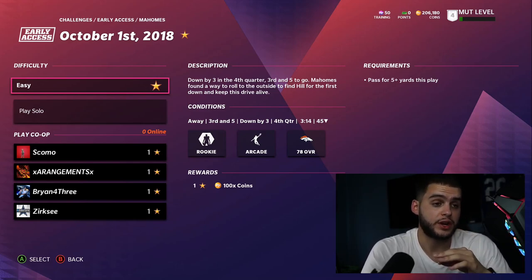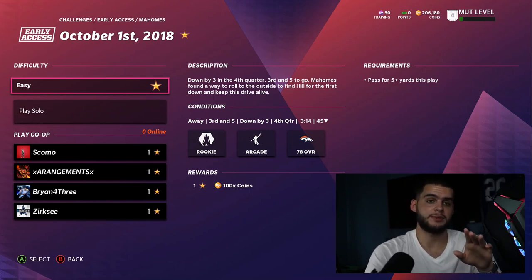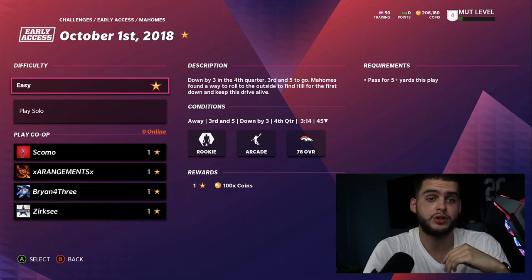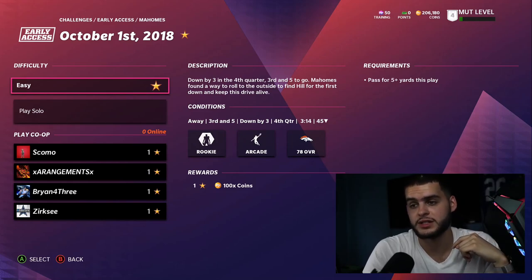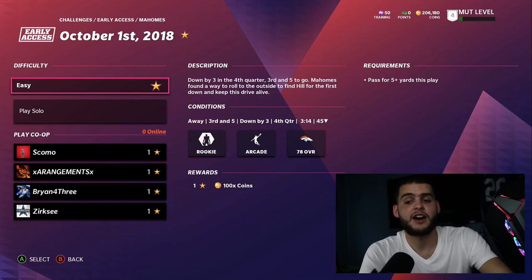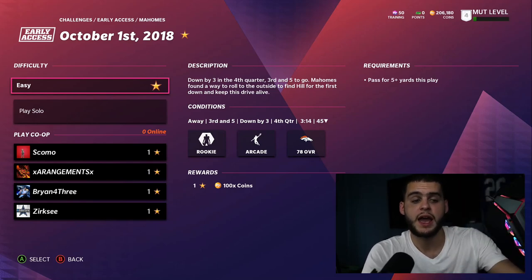Once you run out of first quarter objectives, the best you can do is keep replaying that solo to get the 100 games done. This solo is also good for the Cam Chancellor passing yards objective. For offensive-focused objectives, full game solos will be better. Once the objectives are done, come back to the quick solo just to grind pure XP.